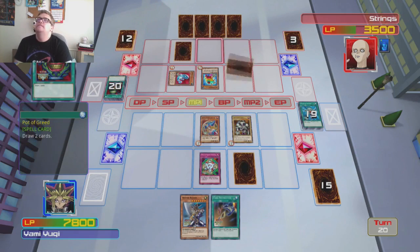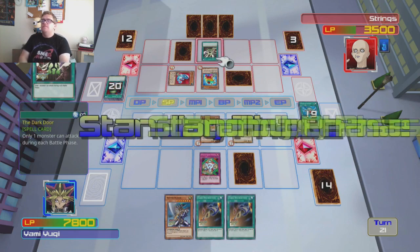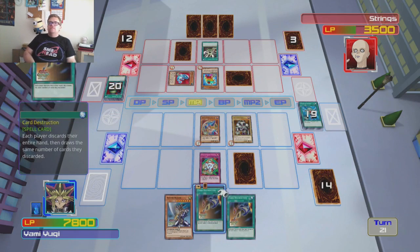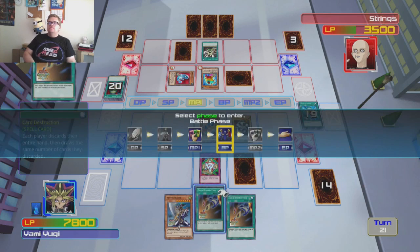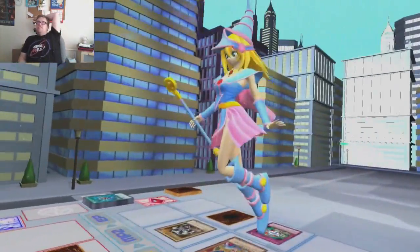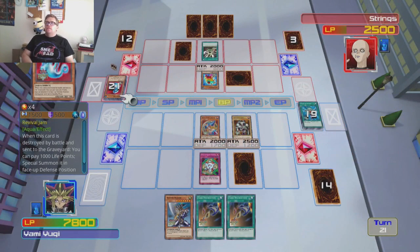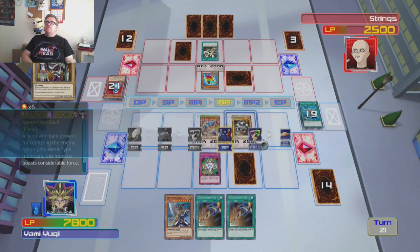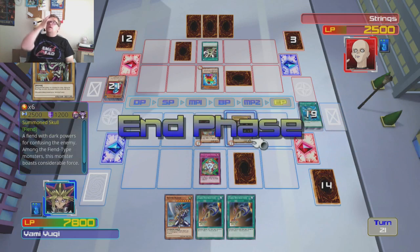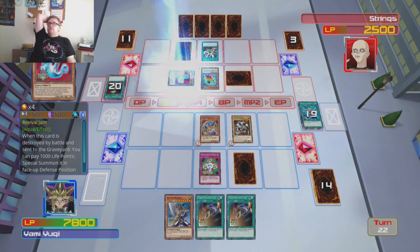Pot of Greed. Oh no, he's got three on the field again. Hopefully he hasn't got a dark room. Only once — I'm going to clear one attack per battle phase. Card Destruction — do we need Card Destruction? Nah, there's no point. World War attack — I'll send that Jam Defender to the graveyard. I know he's going to probably use the effect to get it back. You can actually combo with Bad Reaction to Simochi — attack that and gain a thousand life points while you're still losing it. I think that's how it works.